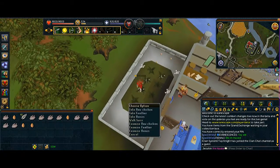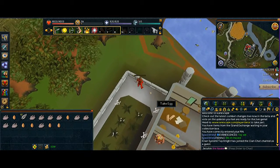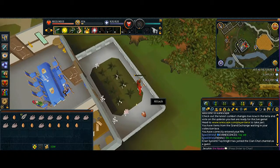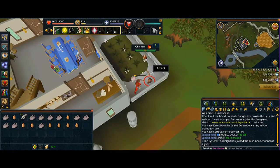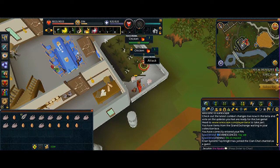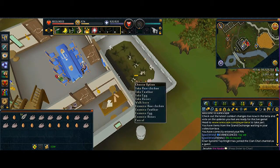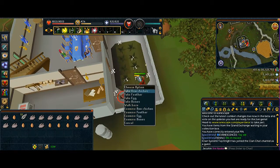Maybe it's better if you maximize it a bit, or zoom in a bit so you can pick up the stuff easier. Use ricochet. Kill all the chickens, make sure you do that.